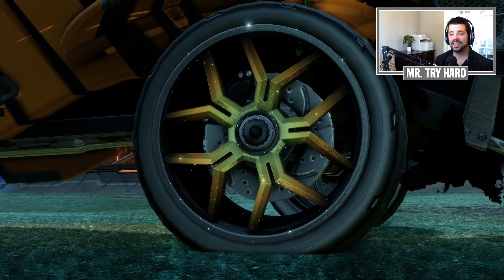Anyway guys, that's it for the video. Make sure you let me know down in the comments what you think of the Decennium Pro wheels, whether or not you received your code, and how they compare against some of the other high-end wheels like the Titanium White Zombies, the Gold Stones, or the White Apex. I'm curious to hear your feedback. I really hope you enjoyed it — we'll talk to you later.